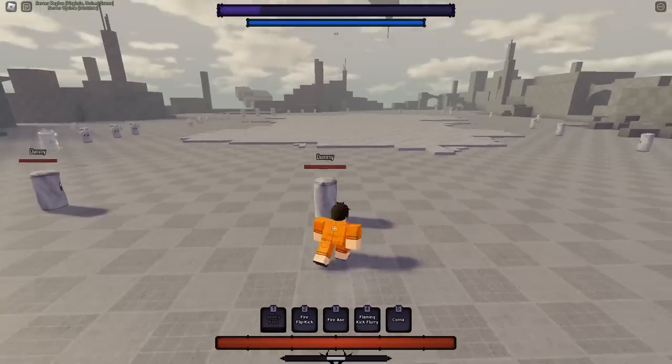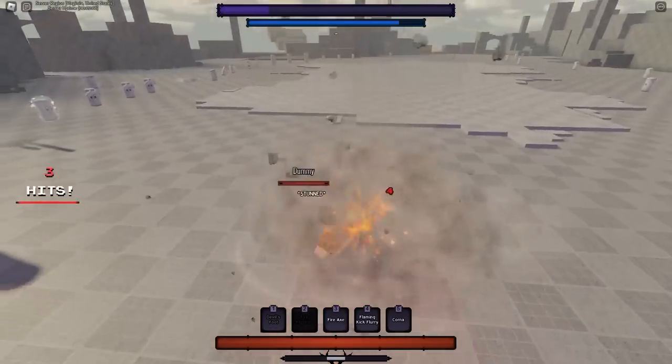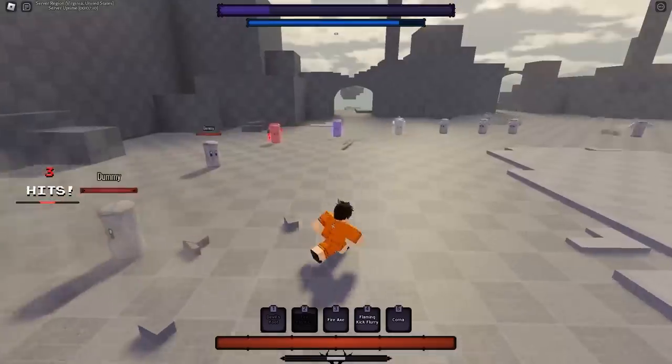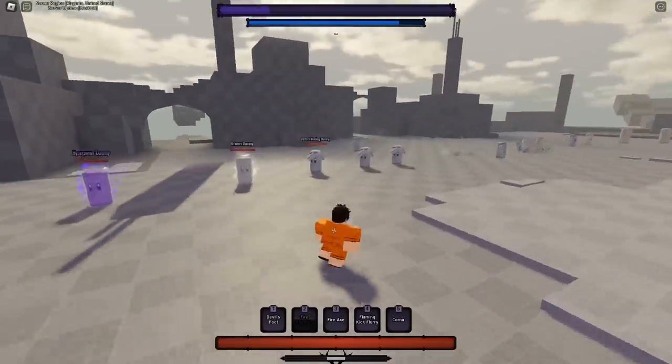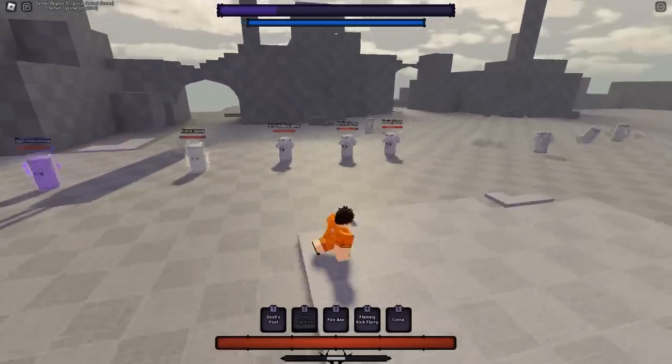The next move is your two, Fire Flip Kick, which is essentially just a grab — slam them up, slam them back down. That's your main combo extender. It doesn't go through any armors and it is blockable, so you're mainly just going to be using it in a combo.